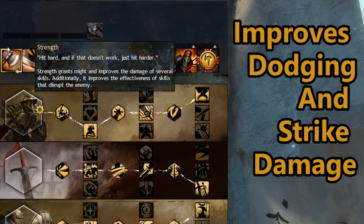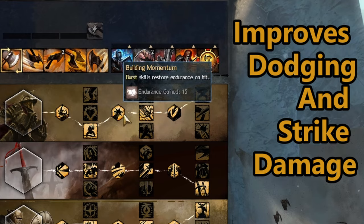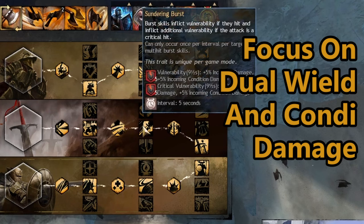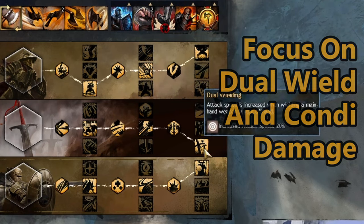Strength emphasizes dodging and brute force, and this trait line can also improve physical skills as well as use of the greatsword. The arms trait line improves critical hits and condition damage primarily, but can also improve the dual wielding melee warrior.